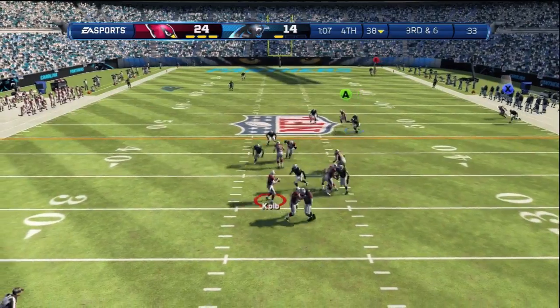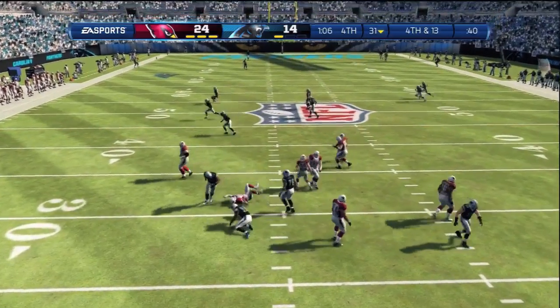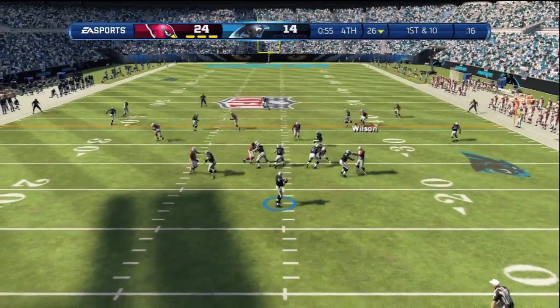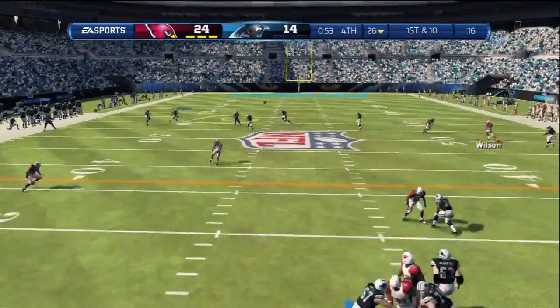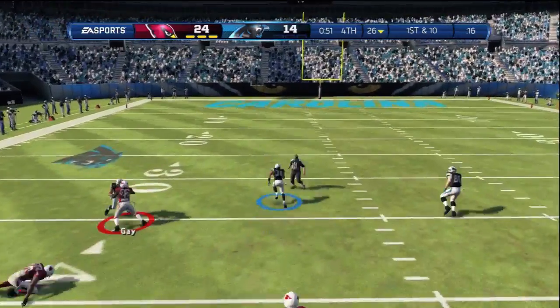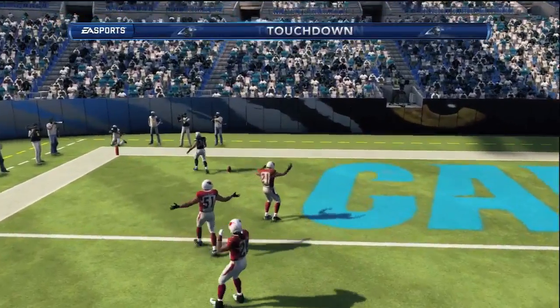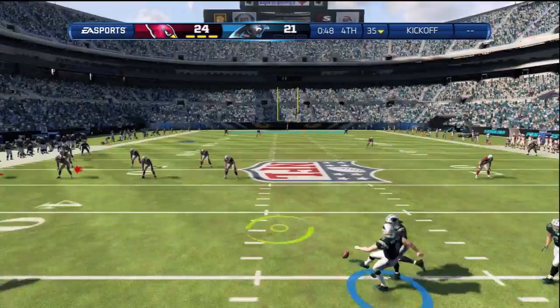He covers the curl route and nothing's open, so I just take a sack — hope Cobb doesn't fumble it — just make him use his last timeout. He's got to score ten points in about a minute. Oh God, that's not the way you want to start the first play — he bombs it to D'Angelo Williams and gets the touchdown.